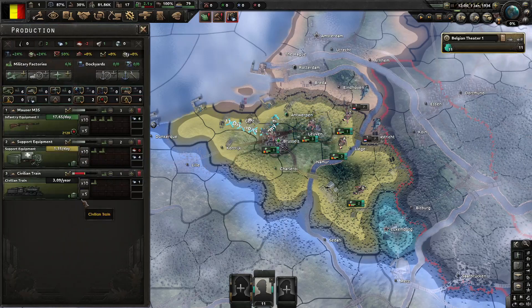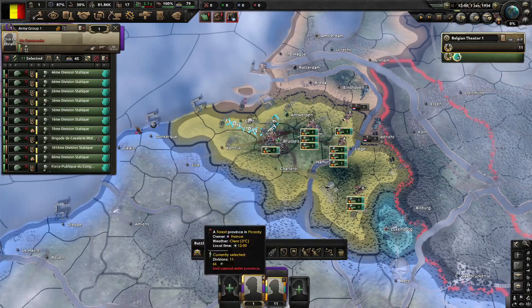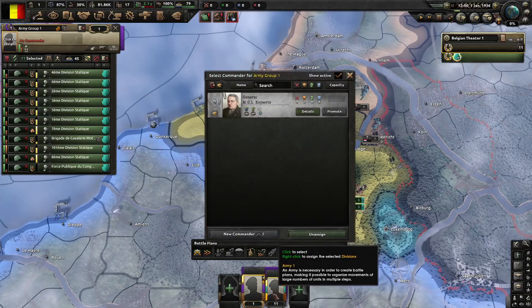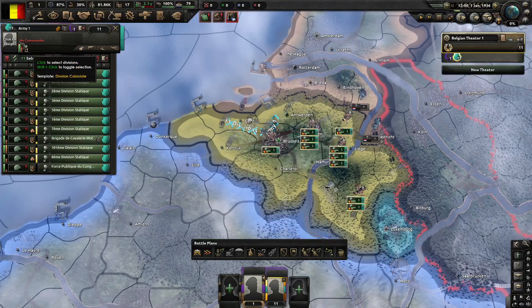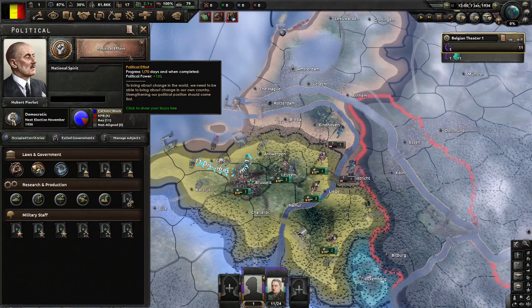This is how you want to have it set up — again it doesn't really matter whether you build civilian trains or not, personally I just like to make them. As you can see we only have one general; this is going to be our main general right here. We're going to promote a random guy to Field Marshal later once we have enough political points. I will get back to you after the first focus finishes.